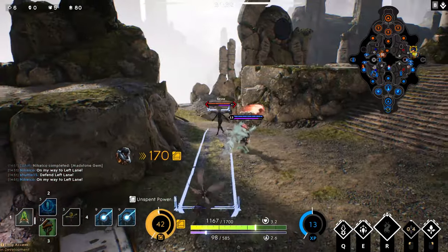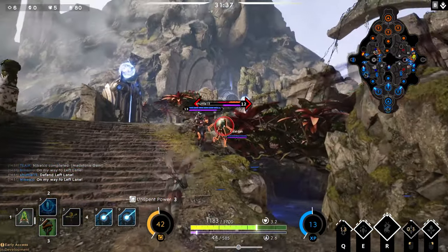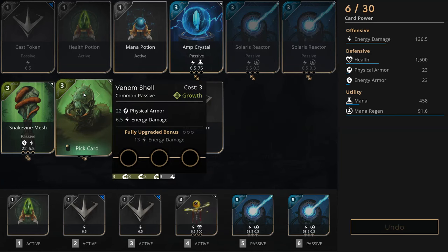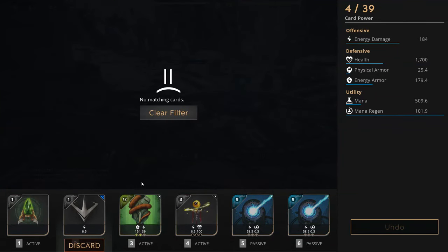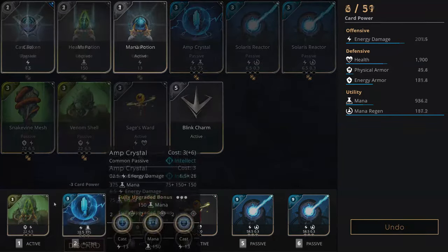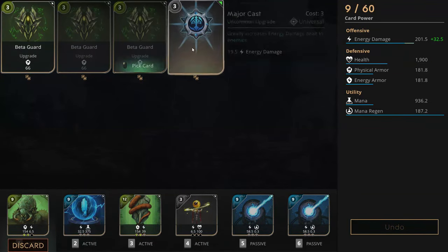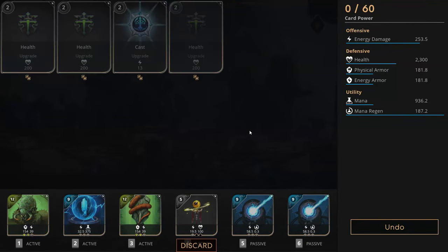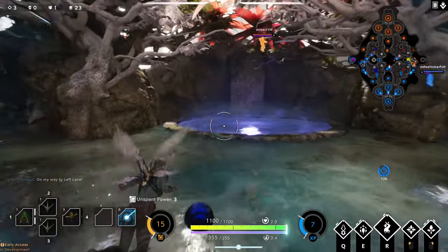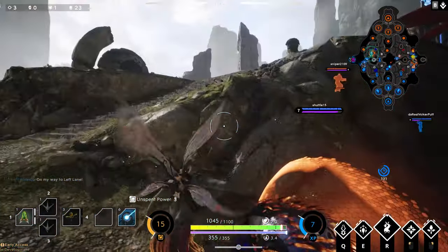Next you can go for your armour or Amp Crystal. I like to get one armour type that counters the most deadly hero on the field, and then build my Amp Crystal, but if you want you can build both armour types before your Amp Crystal. I go for my Snakevine Mesh, maxing that out, and then start working on my Amp Crystal. Once I've maxed my Amp Crystal, I add in my Venom Shell, finish that off, and max out my Sage's Ward to complete the build. When you buy upgrades for your Snakevine Mesh and Venom Shell, the choice is up to you whether you want to go all armour or get some extra damage - it really depends on how you're doing in the game. I personally like to go for the extra damage because I feel with the health from the Sage's Ward and the protection we already have, we should be okay.